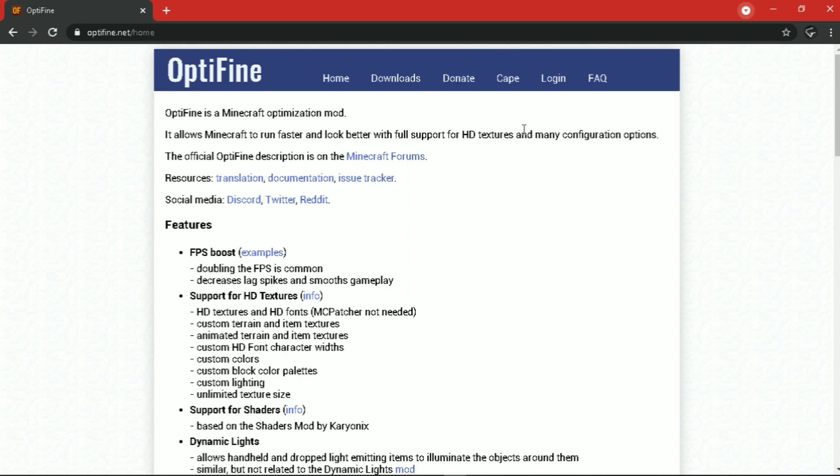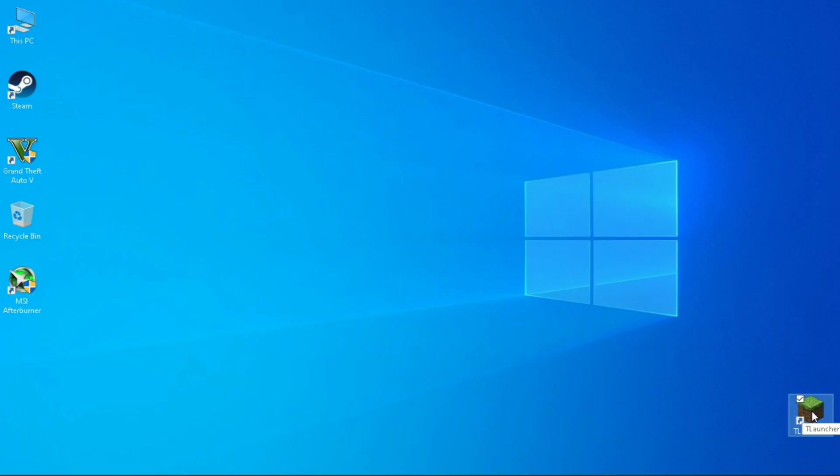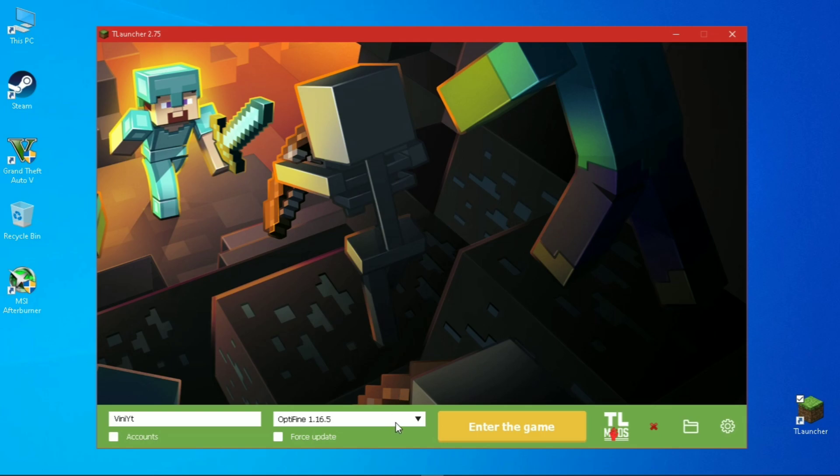But I am not going to download it because I have installed it from T-Launcher. If you don't know how to download, follow me — open T-Launcher, click here and select OptiFine 1.16.5, and install it.